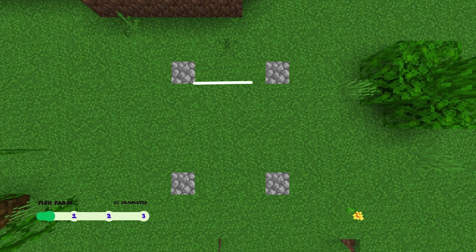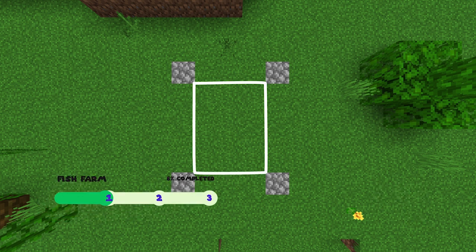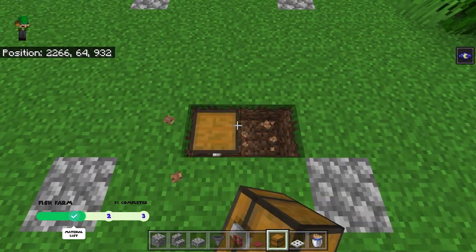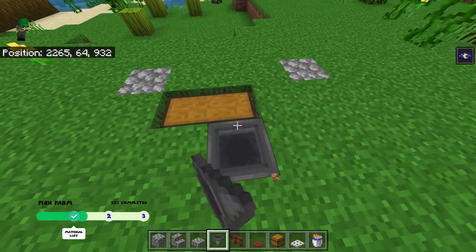The first thing you guys are going to want to do is grab all the materials and then find yourself an area which is exactly 3x4 blocks big, like this one on screen right now. Then come into one of the corners and break 2 blocks and place a double chest. Now go behind it and place in a hopper like so.